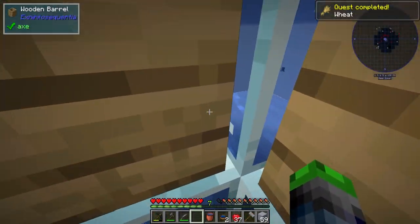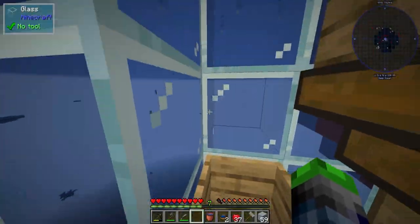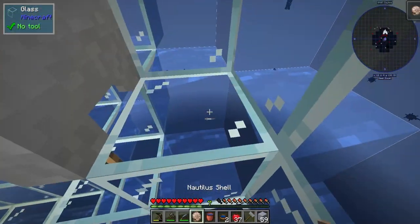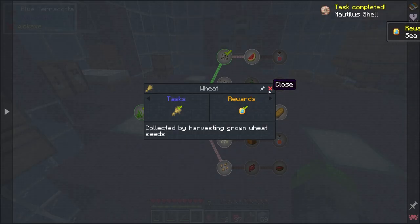Now we have wheat and we can just make another botany pot and use the wheat in there — that'll be super cool. We got a nautilus shell — I didn't mean to get that but cool beans. And then we need three of those to obviously make some bread.